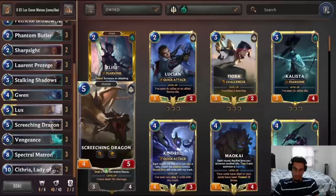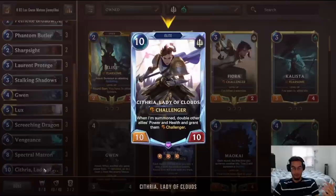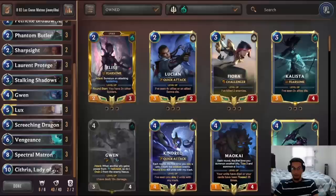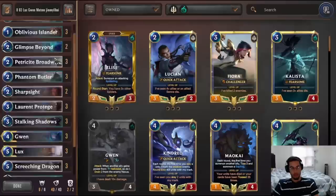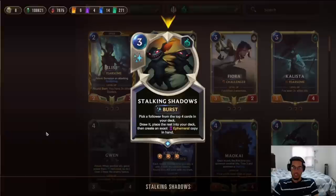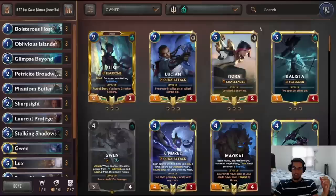Lux also has Barrier so she can absorb the opponent's aggression. We're playing triple Vengeance because of Kai'Sa — it shuts down Kai'Sa really quickly and things like Illaoi. For spells: three Vengeance, two Sharp Sight to protect units, two Glimpse Beyond for draw since our deck is critical on drawing the combo, and triple Stalking Shadows so that if you only have Citra or only Matron, Stalking Shadows can get you the other half of the combo.